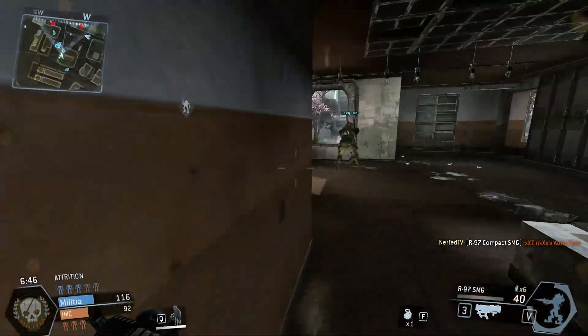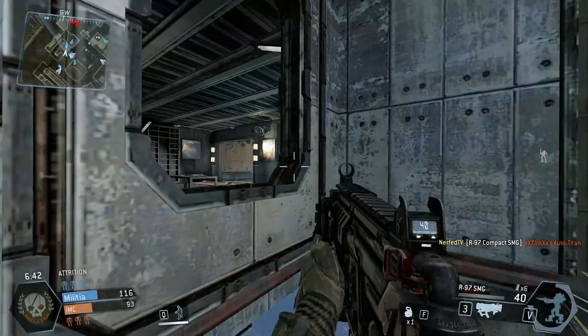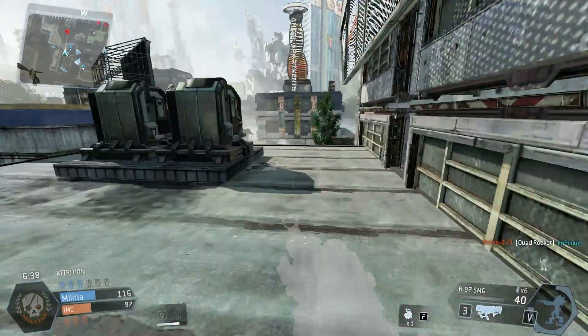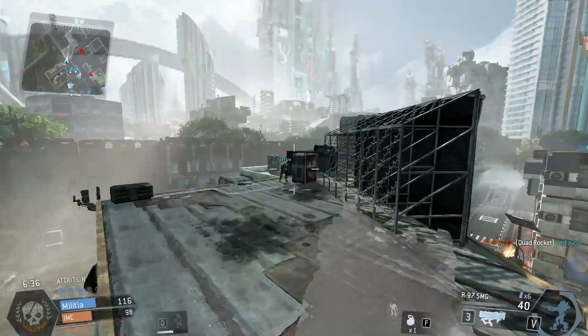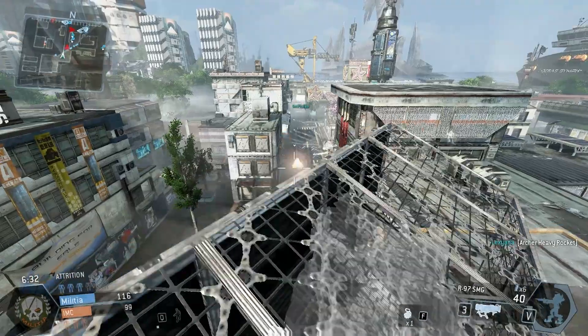If they intend to use the iron sights, your high mobility will make it much harder for them to keep the gun trained on you. The R97 is second only to the smart pistol in bringing down grunts and spectres — because of its high fire rate and ability to be used effectively while on the move, it's great for wiping out whole groups of AI without even breaking pace.